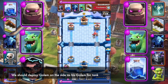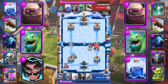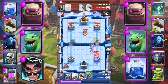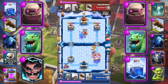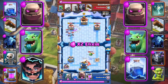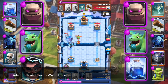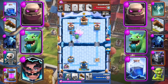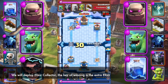We should deploy Golem on the side to use the opponent's Golem as a tank — but this is shown as a bad decision. Now let's see how we can come back and win. Use Golem to tank with Electro Wizard to support. Deploy Minions and Baby Dragon to join the push. Deploy Elixir Collector — the key to winning is the extra Elixir.